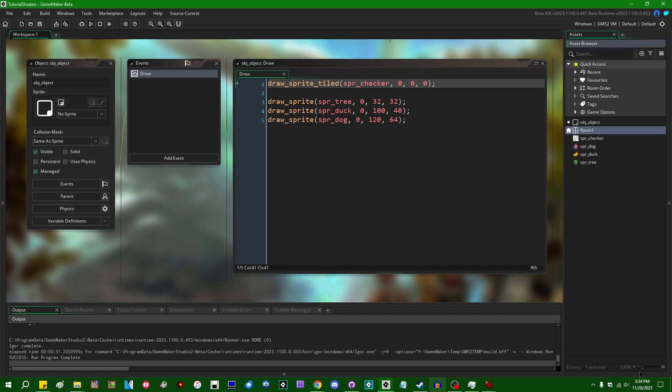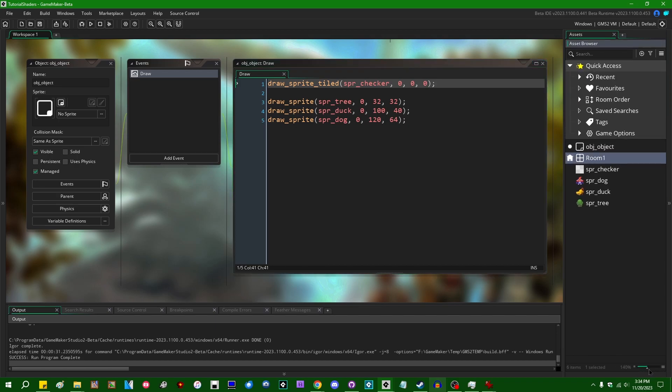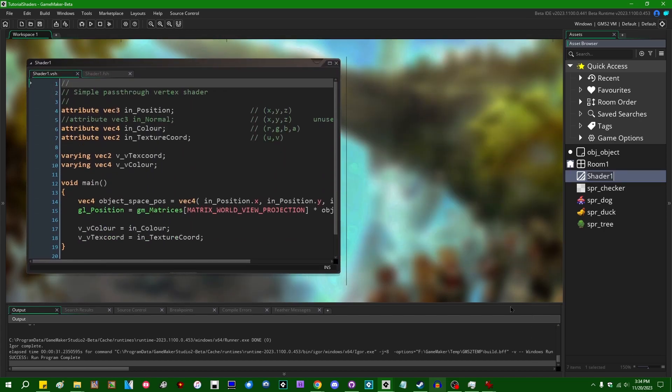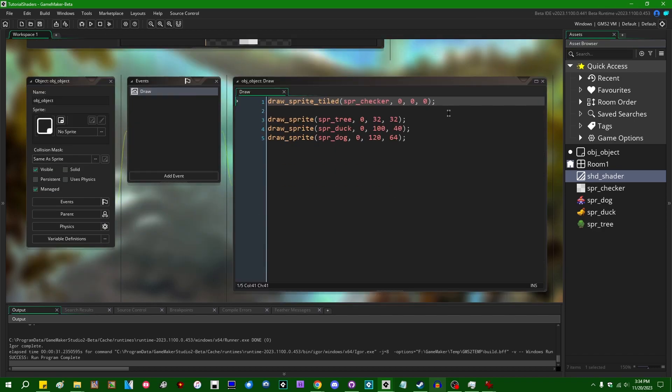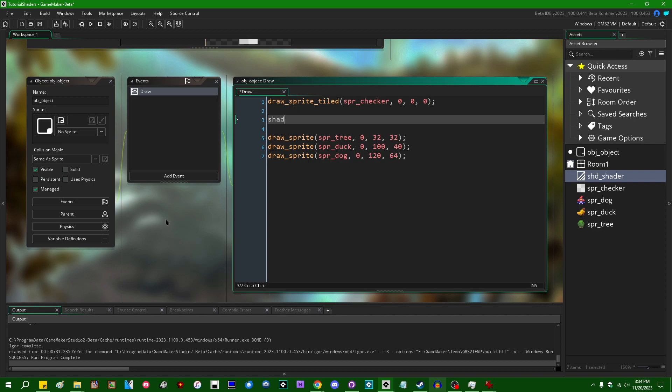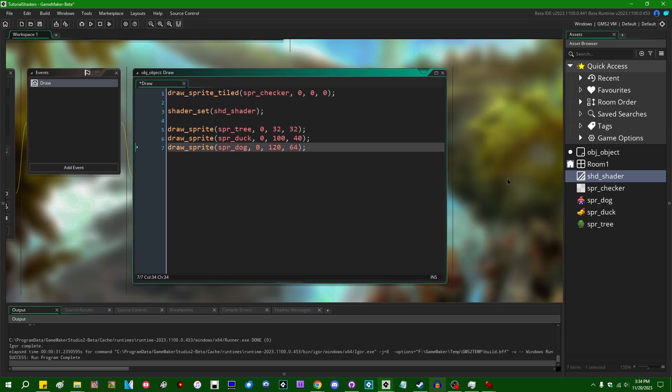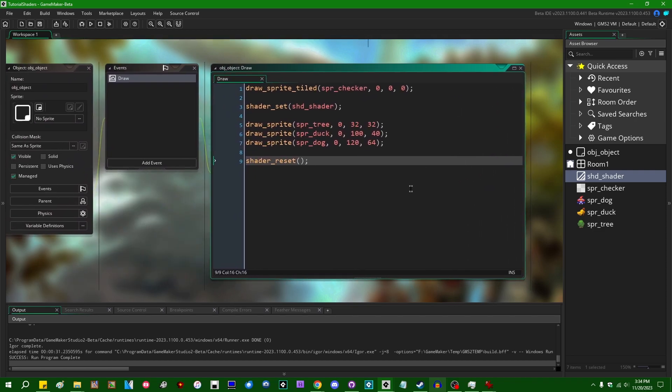I'm going to go into the asset browser over here on the side in GameMaker, right-click, and create a shader. Let's give it a name — let's call it shd_shader. If you want to activate drawing with the shader, you say shader_set(shd_shader). When you are finished drawing everything with the shader, you say shader_reset(), and GameMaker will resume drawing with its regular default shader.